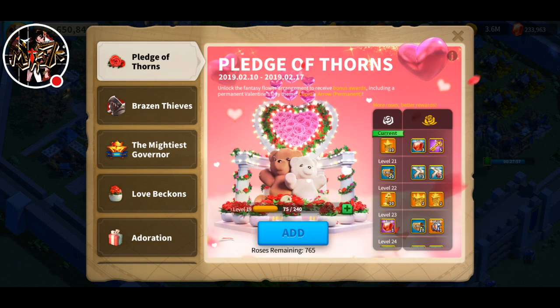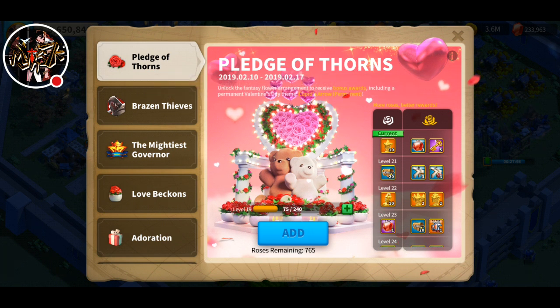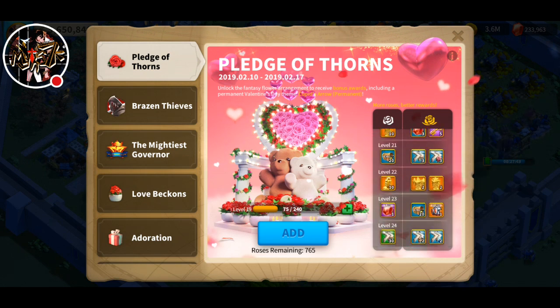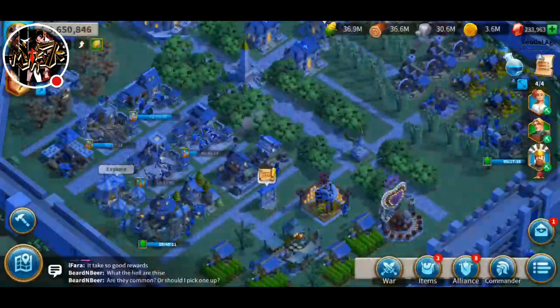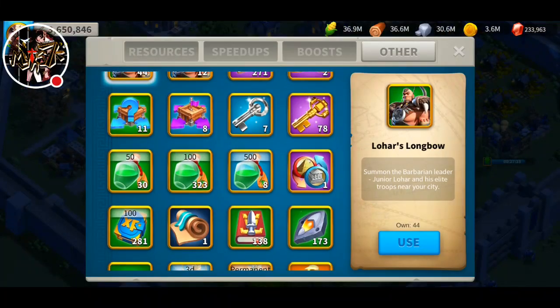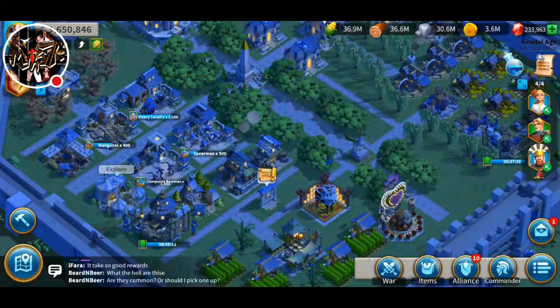We got a few packs and now we're sitting on 765 roses. In this video, we're just going to be looking to max our pledge of thrones. We are on level 19. With 765, I'm pretty sure we're going to max. I also have some keys to open — 78 golden keys — so we're going to open all of them in this video.